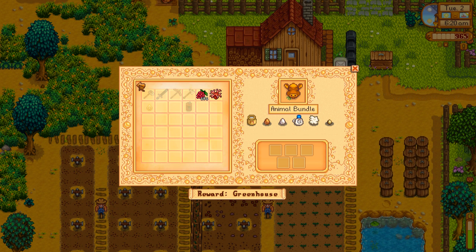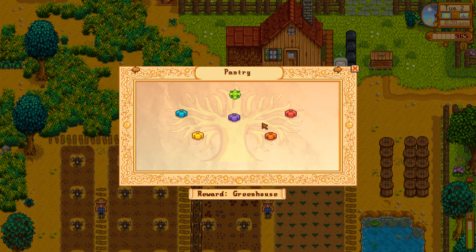So first we're getting a horse, then we're getting fruit trees, and then we're going to get coops and barns. We can play around with the animals, get them to like us and all that. As long as we need, because again, I'm not trying to get this done as quickly as possible.